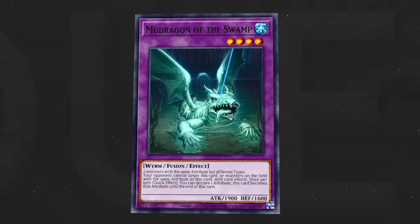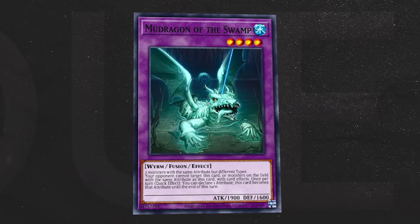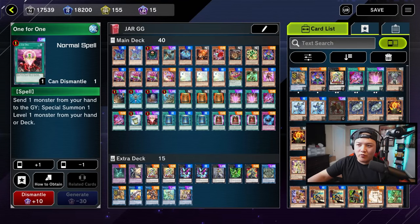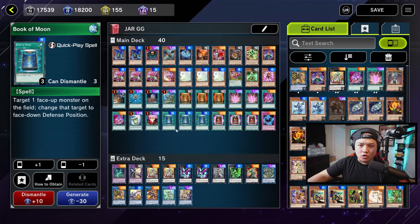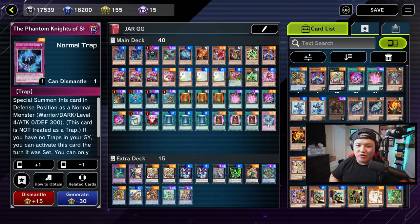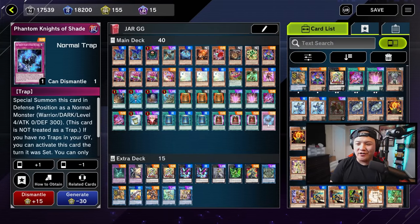Mud Dragon right here is very important — it's a level four monster, and Instant Fusion serves as an additional extender for the entire deck. One for One gets you access to AD Changer. Three copies of Book of Moon to flip Morphing Jar face-down. Triple copies of Book of Eclipse to flip Morphing Jar face-down once again. And of course, the best extender of the deck for sure is Shade Burgundy — this card is just so, so good.